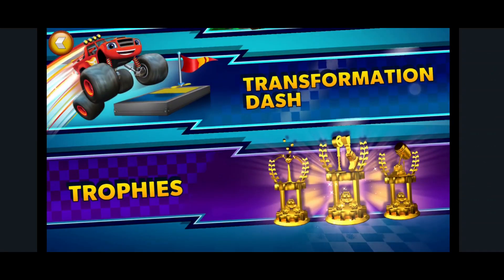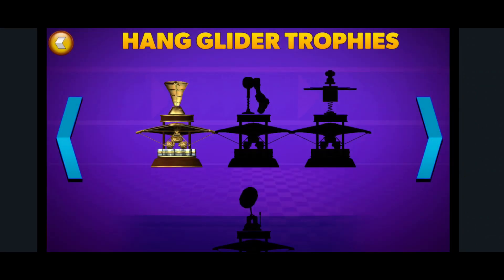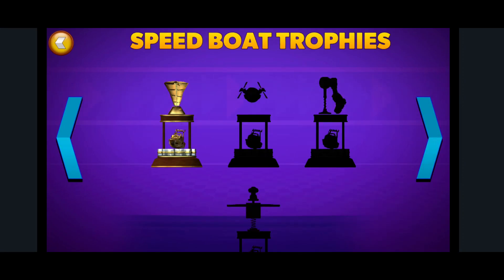Try using Speedboat Blaze's Propeller Rotation Speed to push past Crusher's Whirlwind Machine in Jungle Trek.